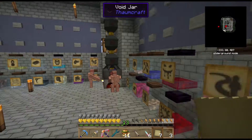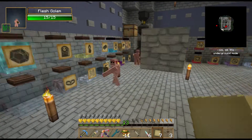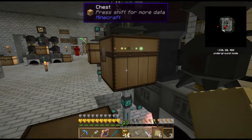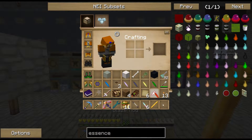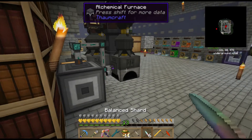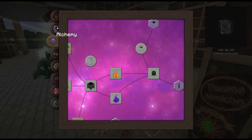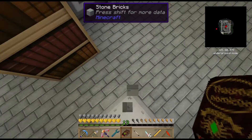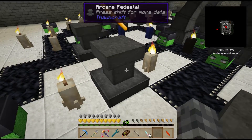Air has been topped up. New jar. The skull. I think we can set up the first infusion here. So get the book out. Fire beast — yeah, okay, we're set up to do the fire one. There's essence in the jar.